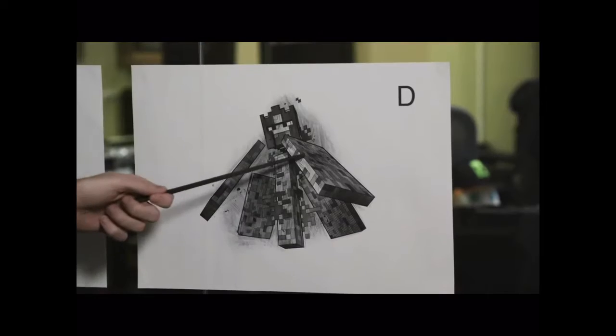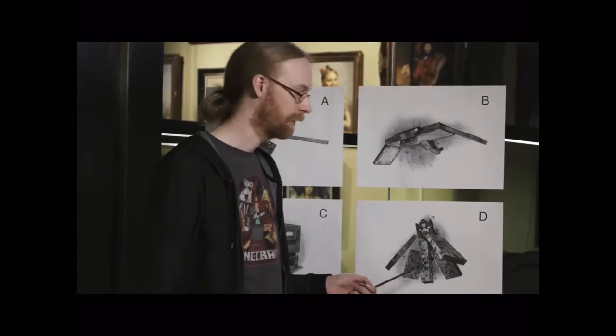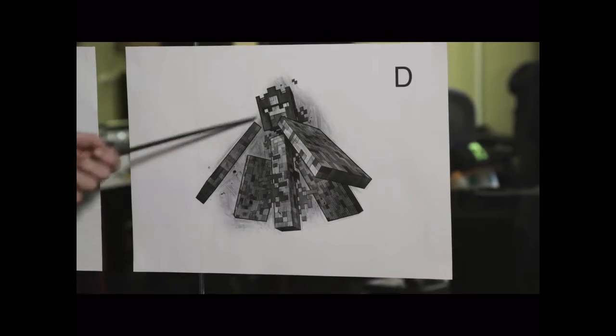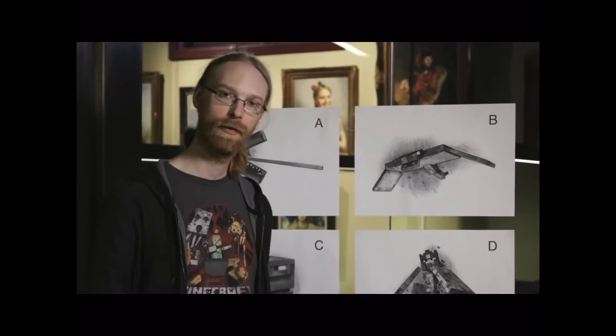You get to vote for Mob D, the Hovering Inferno. This is a master blaze whose body parts look like shields that will be used to defend itself. The Hovering Inferno spawns with a group of blazes as a random encounter in the Nether. It has a shockwave attack that is very dangerous, and you will definitely need some flame protection to defeat this mob. You should vote for Mob D because it would make the Nether even more scary and exciting.